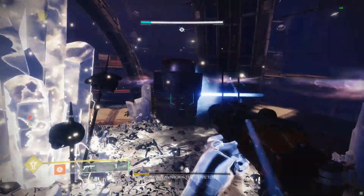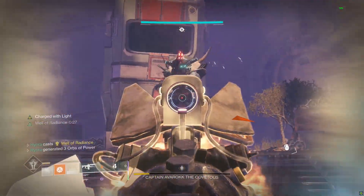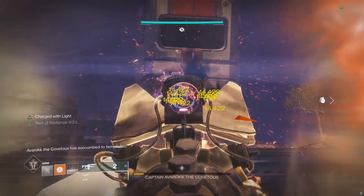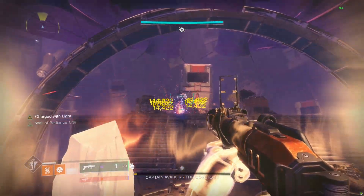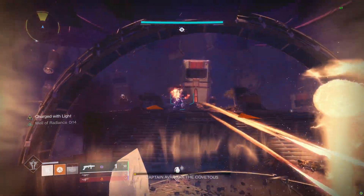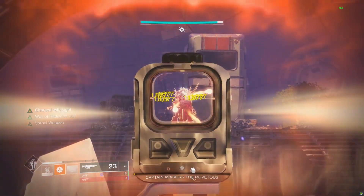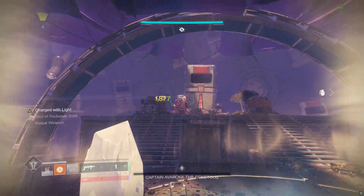After you deposit the last few engrams, DPS should start. If you're using my strategy, there's going to be enemies on the right side of the room, which is why you should do damage from the left side of the crystal so you don't get flinched. You don't have to do DPS in the middle — pick a spot you think is best for you. I used 1K Voices with Particle Deconstruction and Well, which took me four phases to kill the boss. I always make sure to have eight 1K ammo shots before DPS, except for the last phase where I managed to kill the boss with only four 1K shots and a few grenade launcher shots.